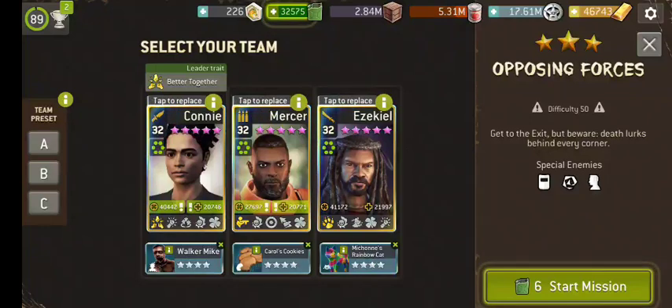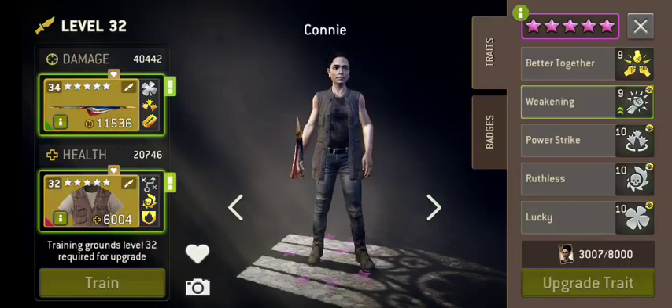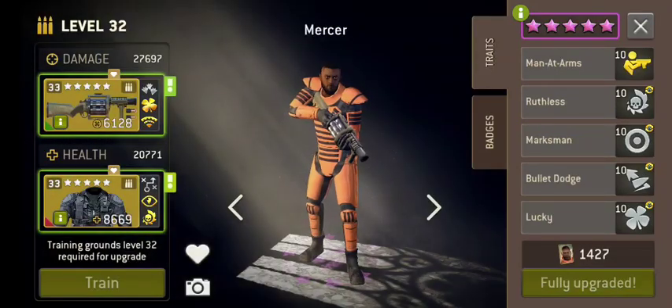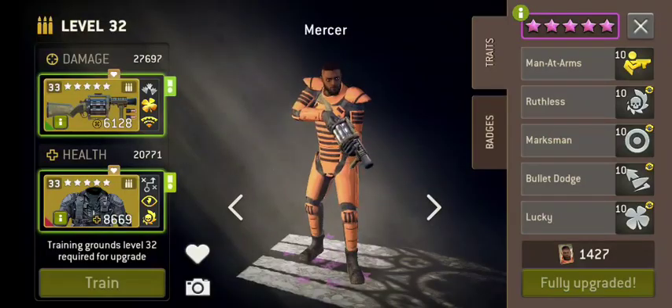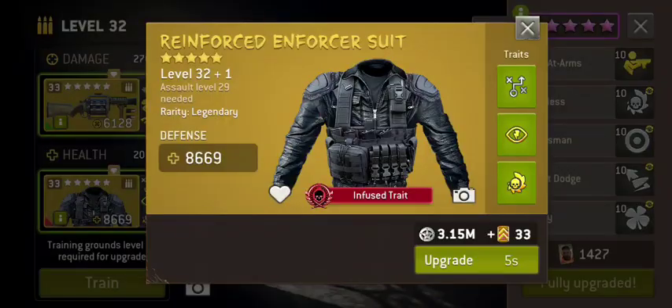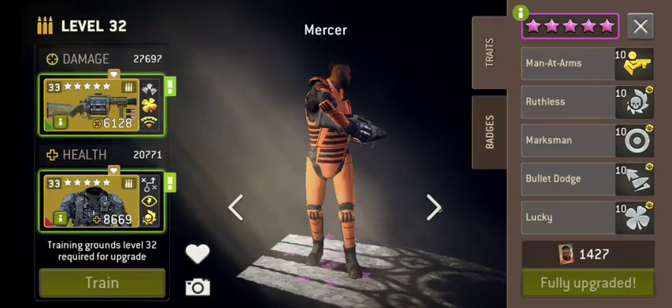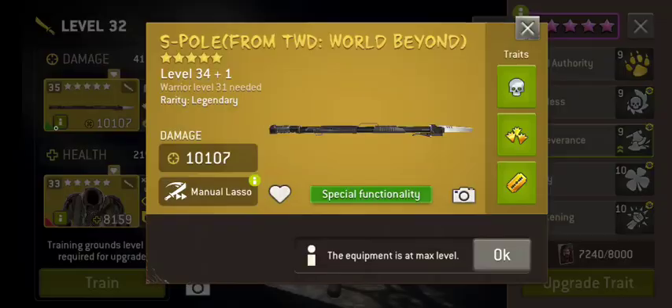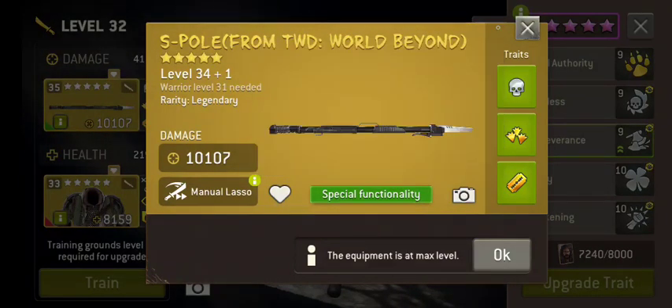I'm gonna use Connie, Mercer, and Ezekiel. Connie has the flag which she earned from a campaign, Guild Wars armor she earned a long time ago, a Decimator which was also in Guild Wars, and armor from Guild Wars, and S-Pull — which if you haven't learned how to use, give it a shot, it's a really fun weapon.